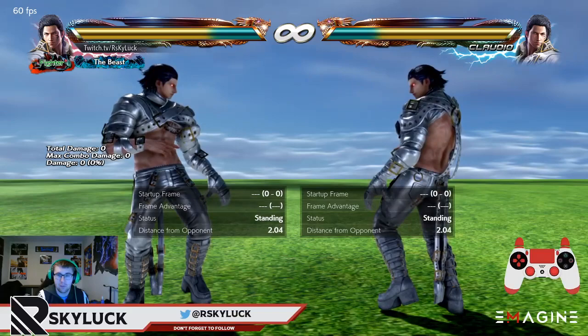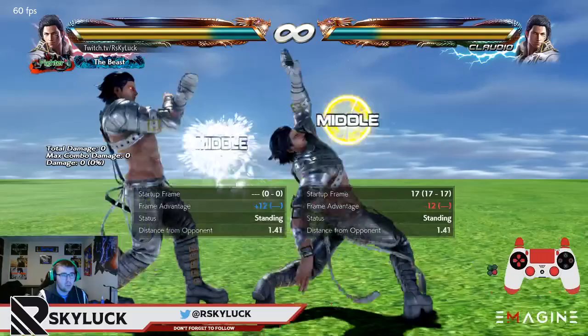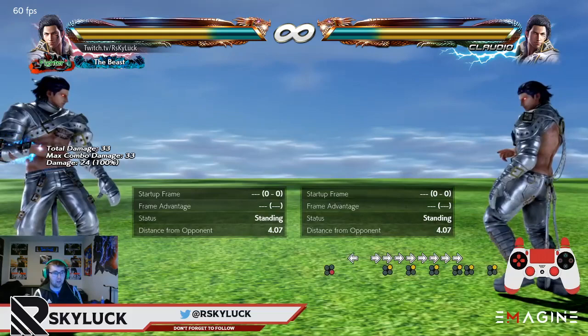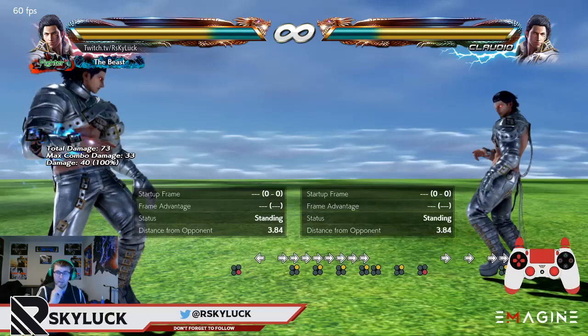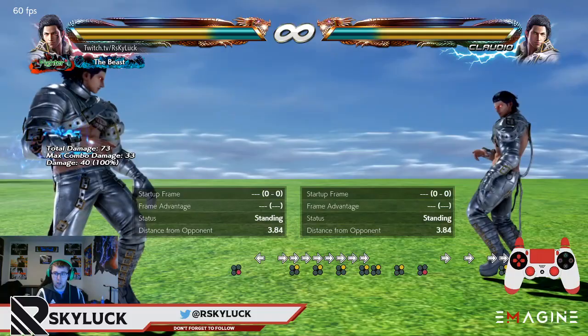The best time to use it is when you're punishing something — like after a forward 2, 2 or sometimes a back 2 — because you're creating that gap. For instance, if I block this and punish, look at the distance created. People are going to think waring 2 is coming because a lot of Claudio players like to pressure and get turns back using waring 2. This is why people are getting it wrong.